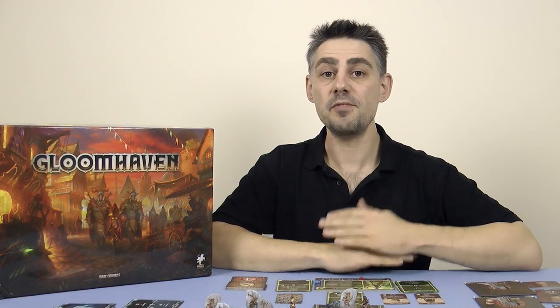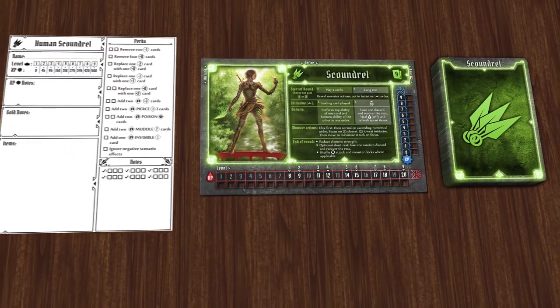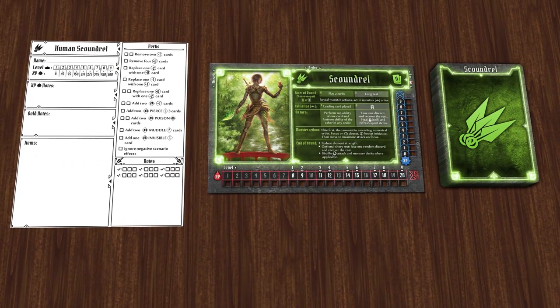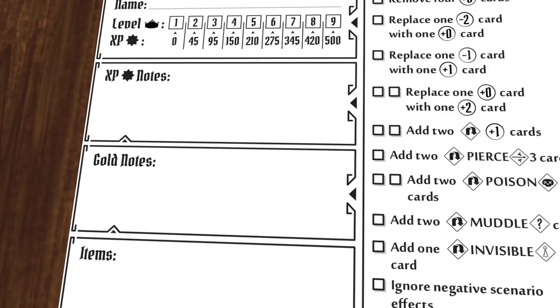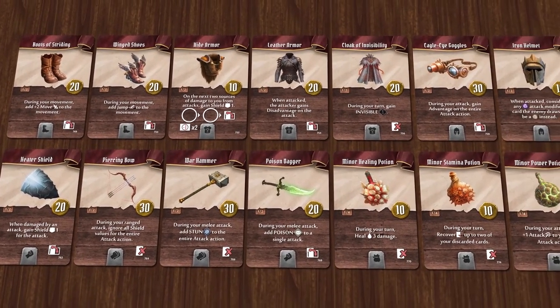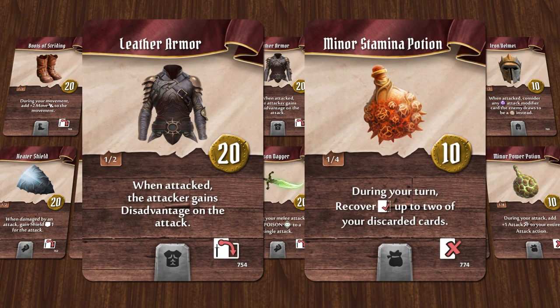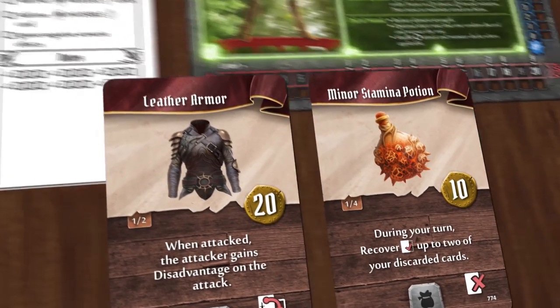When you start a game of Gloomhaven, even if you're just going to play one individual scenario, you first need to create your party of adventurers. Each player chooses one of the characters available, taking the character mat, the ability cards, and a character sheet to record information. When you start a new campaign all characters will start at level 1 with 0 experience points. You also start with 30 gold pieces, which you can use to buy your initial equipment from the city. At the start of the campaign only items 1 to 14 are available to you, so let's say you spend your 30 gold on buying some leather armor and a minor stamina potion. These items are placed beneath your character mat.